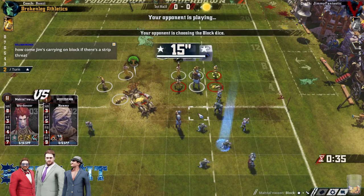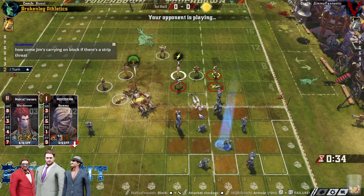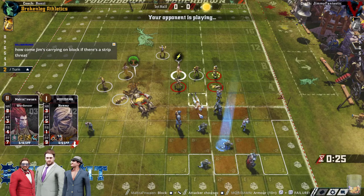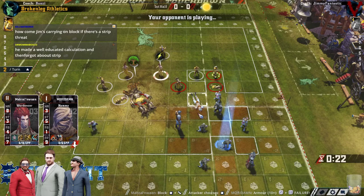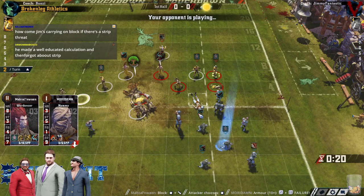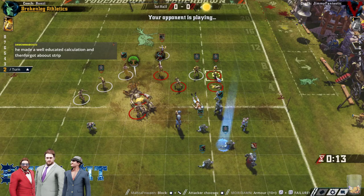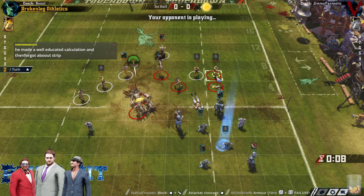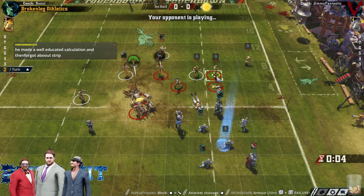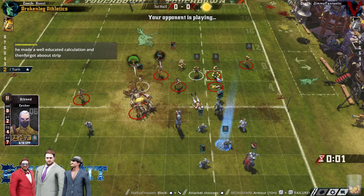We were talking about that earlier — the prevailing logic is that because there's also a Tackler, it's actually slightly better numbers to have it on the Blodger than the Strip Ball carrier with no Sure Hands. It keeps the Sure Hands free for helping with recovery when the blitz comes in, assuming the ball doesn't just get nipped away. If the Blodge gets hit with Strip Ball, he's still likely standing to provide tackle zones on the recovery, and you probably still have the Sure Hands player to pick up the ball the following turn.